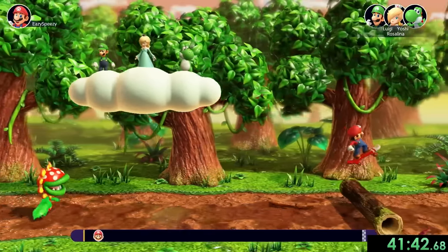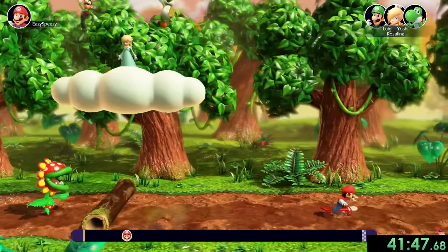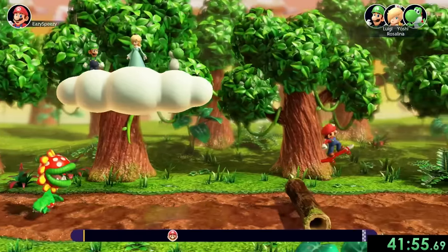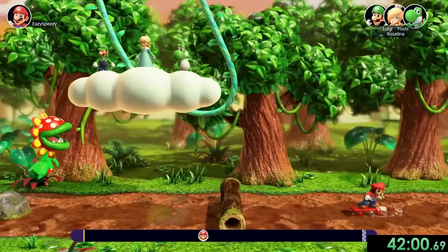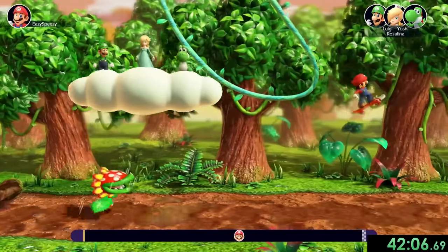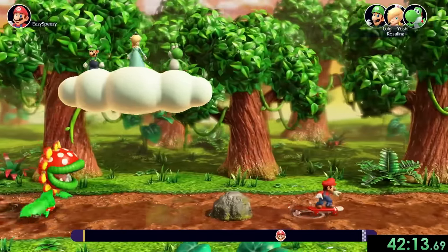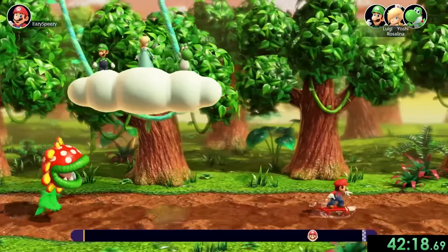For these 1v3 minigames, we can choose whether we want to be the single person or part of the three-person team. For the first one we want to be the single person since we're just skateboarding. It might seem like if we were on the cloud team we'd be able to finish this faster, maybe take out the skateboarder, but you can't really help when you're on the cloud — as long as the person on the skateboard is playing fairly well, you're never going to catch up to them. I don't really want to take that risk with my speedrun, especially because we're now about halfway through. We're just going to be the skateboard person; it might take a little bit longer but it's also going to be a lot more consistent.